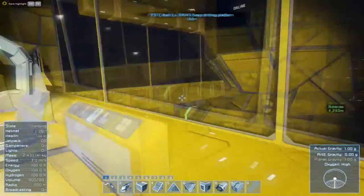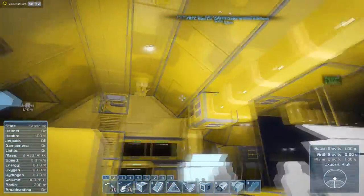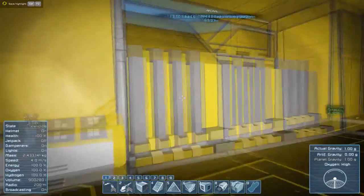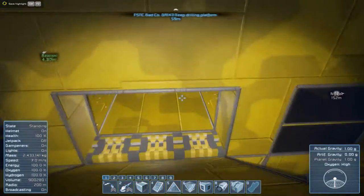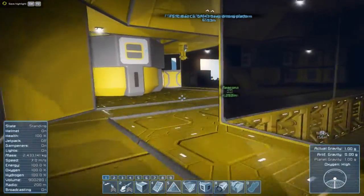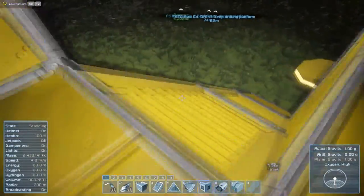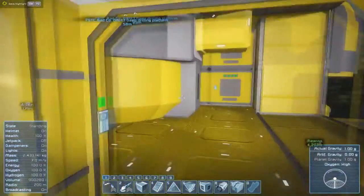This thing does fly rather well. You definitely have to have the pistons locked down or they will snap off. You've got a door there and two doors up top to go to the upper area. Both hangar doors are fully integrated. It also has a camera on the front and the ability to remote control it. There are merge blocks on the back so you could actually attach more items.